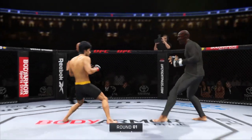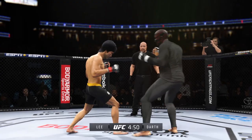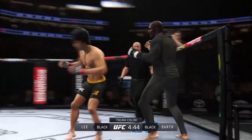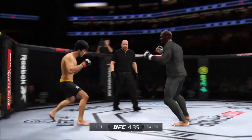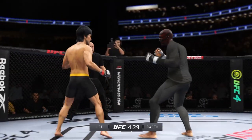Let's get this one started here. Round one is underway. We've got a striker who is a force to be reckoned with. Tonight, though, he draws a guy who can do a little bit of everything, and that guy is usually the one that will have the advantage. But we know what a high-level striker is, and this guy is as high-level as we've ever seen in the UFC.